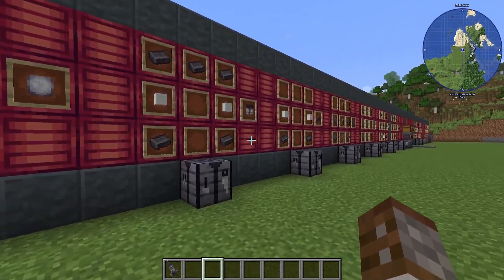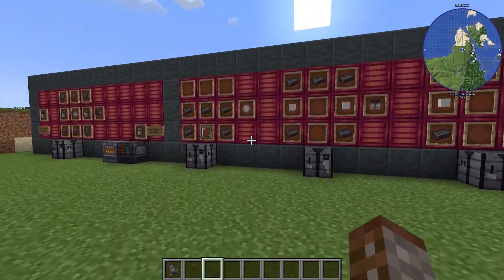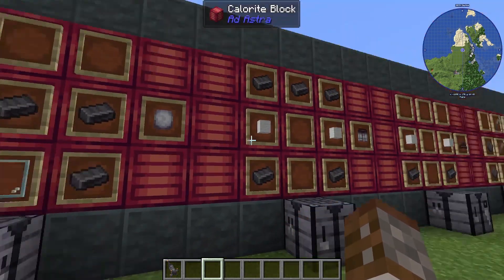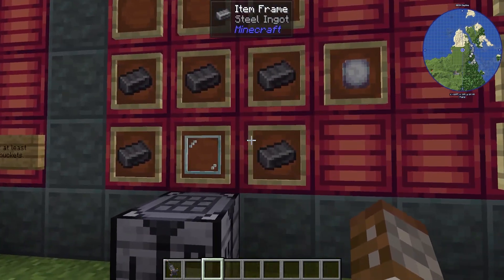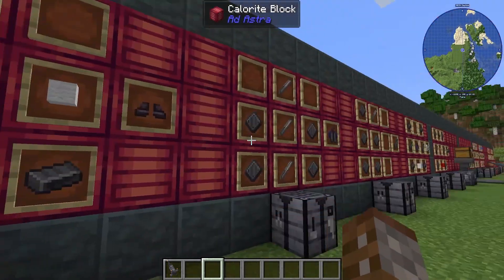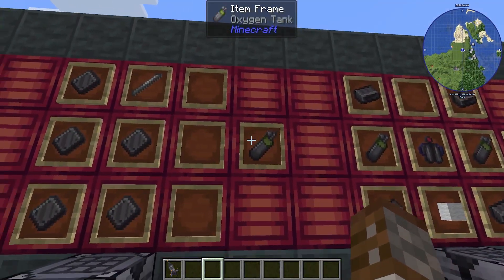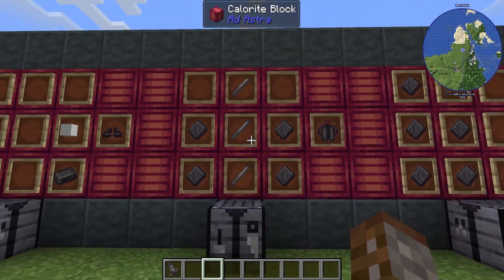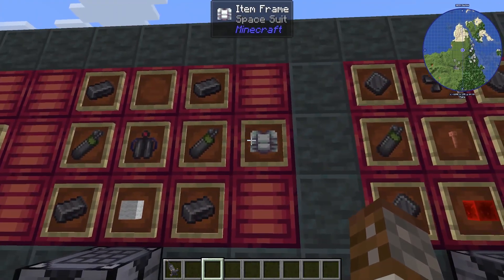Now our rocket can be propelled, but we need to be able to breathe since the moon doesn't have any oxygen. This is where we need the spacesuit. The space boots need steel, glass, and a little wool. The helmet is just five steel as if making a regular helmet with a glass pane. For the trousers you need wool; for the shoes, wool as well. For the chest piece you need a few more components: an oxygen tank made with steel plating and an iron rod, plus some oxygen gear. Slap it all together to get your spacesuit.